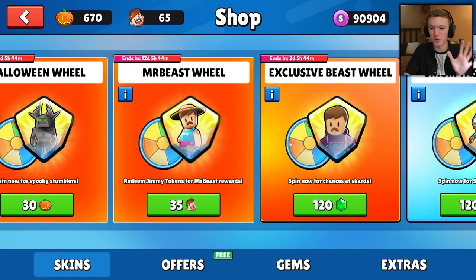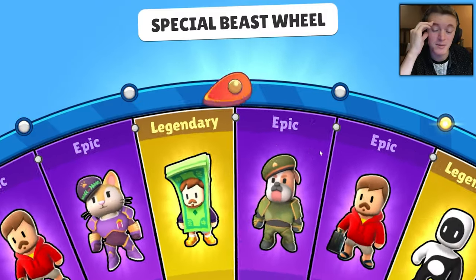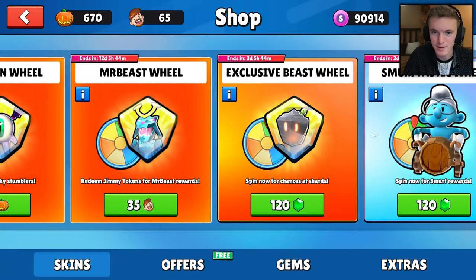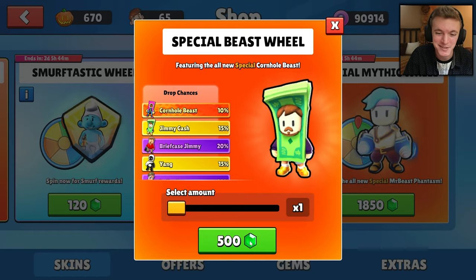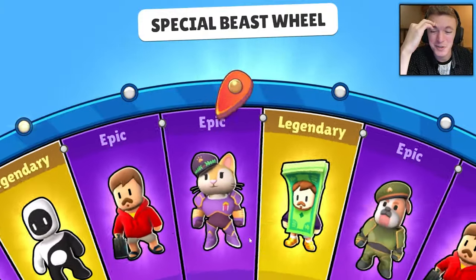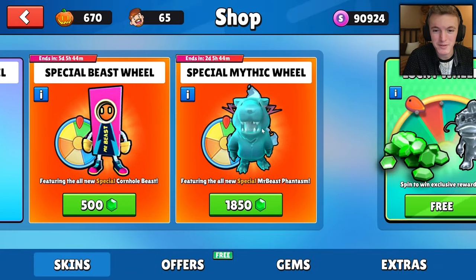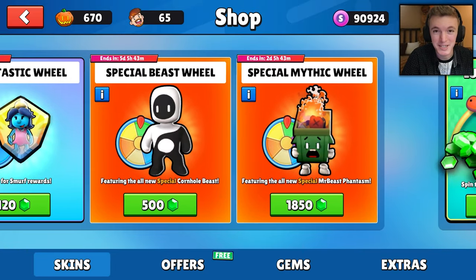Two more spins — then I'm done. I've already spent way more than I was planning. I thought the special was to the right of the legendary — where did it go? It just disappeared. Well, thank you guys so much for watching, hope you enjoyed. Let me know if you had better luck on this wheel than I did. Next video we're going to be spinning the more expensive wheel, and if we get all the skins there we'll come back to this special beast wheel to get that special. We'll see you in the next one — peace!